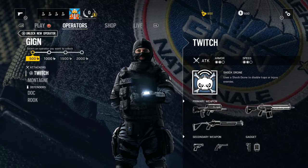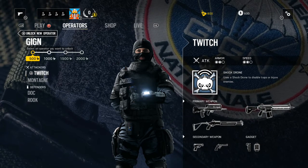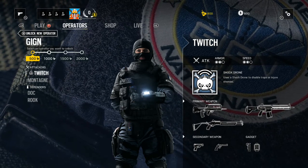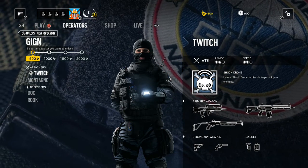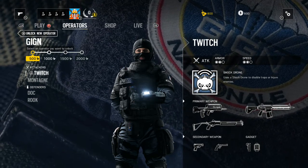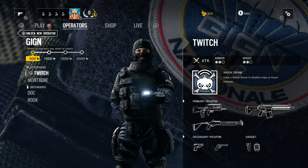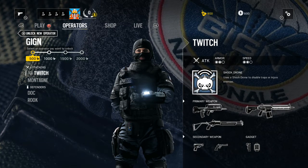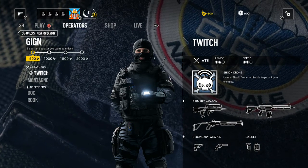Here's the new one for the GIGN — it is Twitch. She looks pretty badass. 2 armor, 2 speed. Shock Drone — uses the shock drone to disable traps or injure enemies. This is a really good character if you're going to use your recon drone all the time, because you can actually injure or possibly kill enemies.